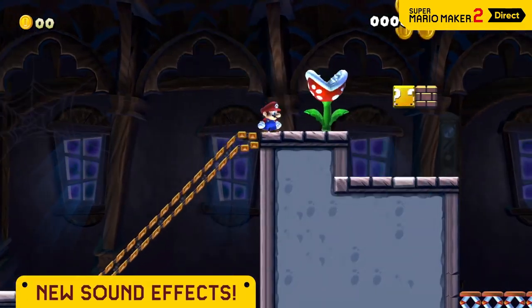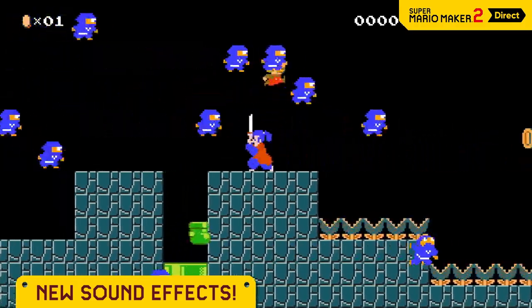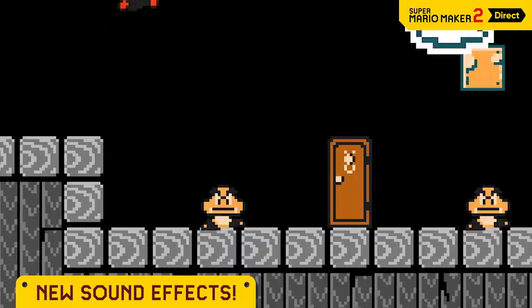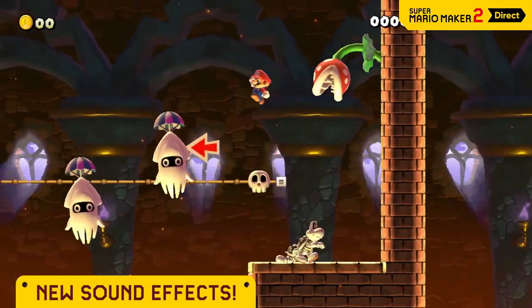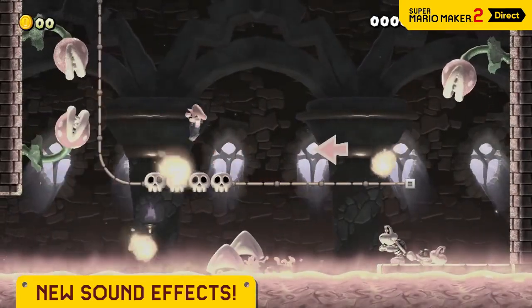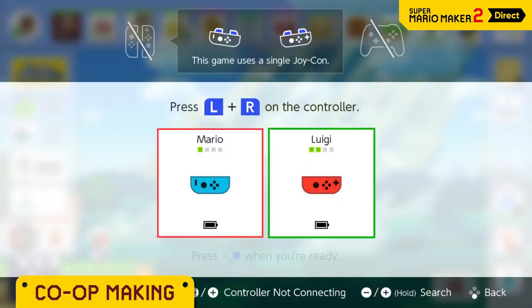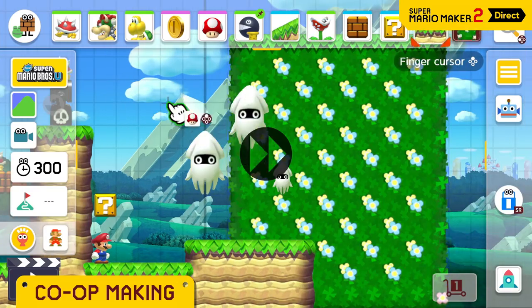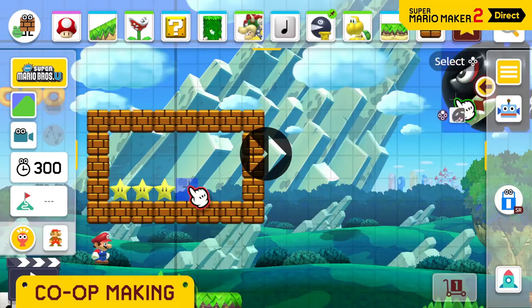Mario may just be strolling along when a sudden sound effect plays. There are a bunch in Super Mario Maker 2 — stick one on an enemy, or perhaps go with something more sinister. Pass a Joy-Con controller to a friend and you can create a course together on a single screen. A little creative collaboration goes a long way.